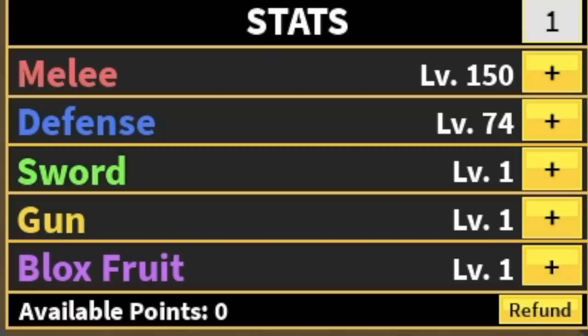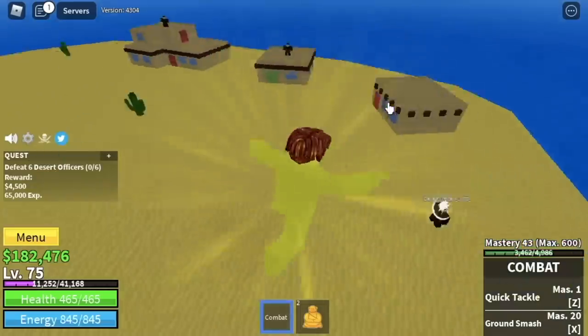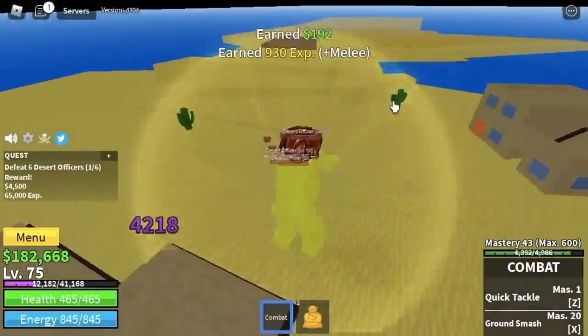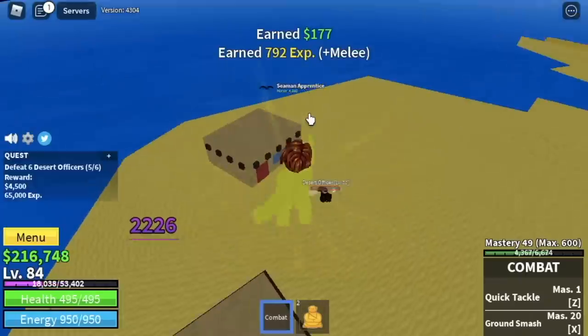Next area is the desert. Here, guys, we're gonna focus on the desert officers. They're located here. You just need to lure 4. Use your left clicks to defeat them. Under combat, lure 2, and that's it for the quest. Target level here is 90.